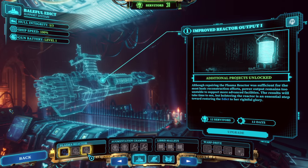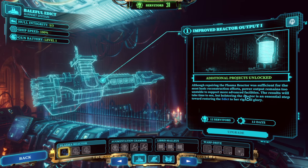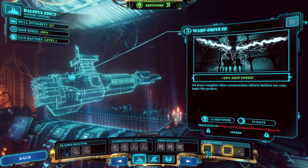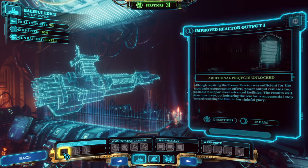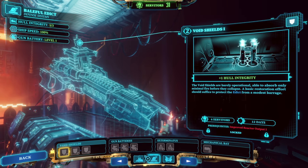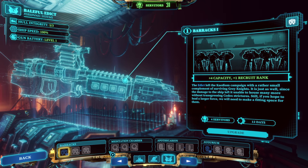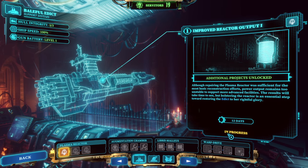The Augurium gives plus one Prognosticar. Or the plasma reactor — holstering the reactor is an essential step towards restoring the Edict. Power output remains too unstable. Looking at the warp drive — if we're thinking about the future, we want to increase ship speed to take more missions. To do that I need to improve reactor output. Augmentation chamber also needs reactor output — all of these stem from that. So guess what, we're going to do reactor output. 12 Servitors, 12 days. Let's go.